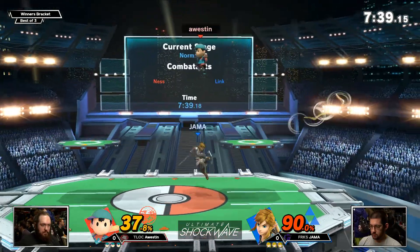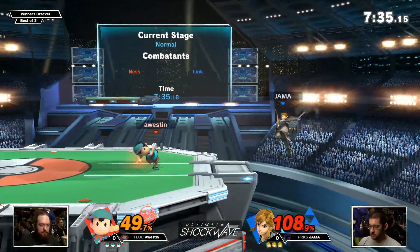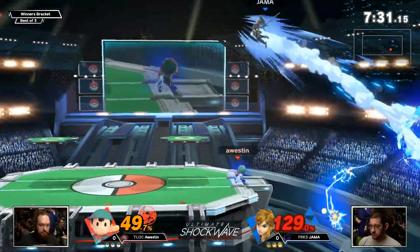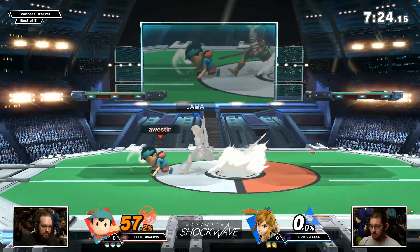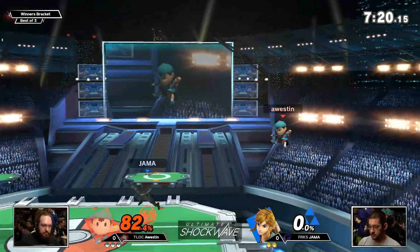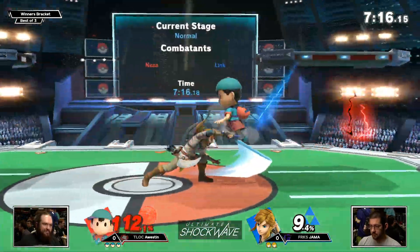It's a really good projectile, but my question is how much it's going to change the game against Austin, and particularly how he uses that magnet. An important part of the matchup is that the bomb — which he's able to bomb jump with to avoid PK Thunder coverage on the landing — can be immediately detonated by PK Fire. So it can't be used as well as a neutral tool, but once you put Ness off stage you can really use it for ledge trapping.